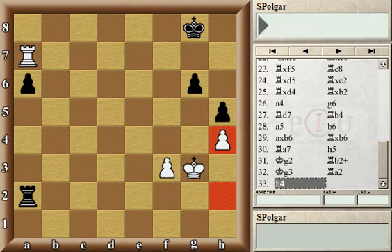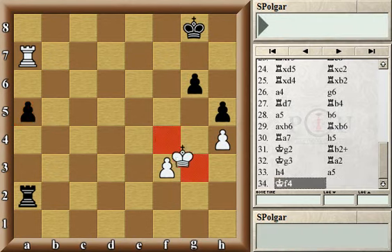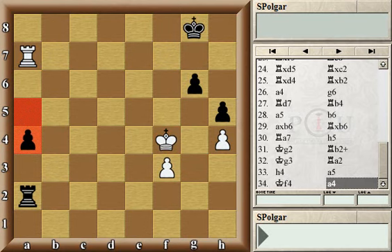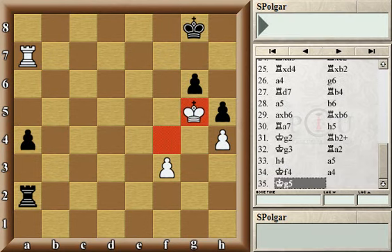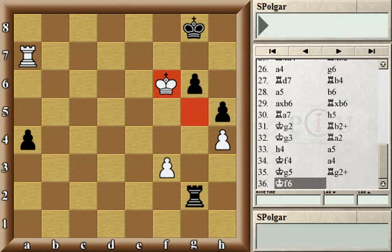Here black needed to restrict the white king by playing rook a4 and only then try to advance his own pawn. Instead black just minded his own business and advanced his pawn, allowing the white king to advance. After a4, the king advanced all the way to g5, attacking the black pawn on g6. After rook g2 check, king f6 — now it's already black who needs to watch out, as the pawn on a4 is hanging and sometimes even checkmate problems may appear.